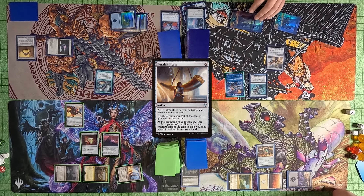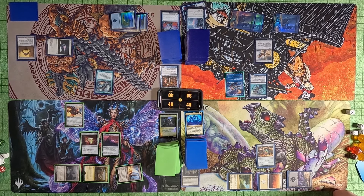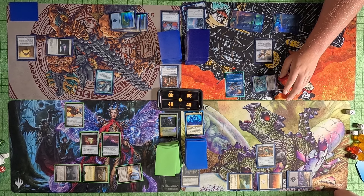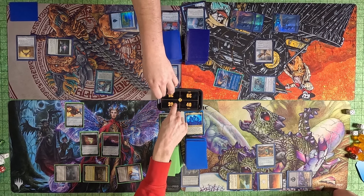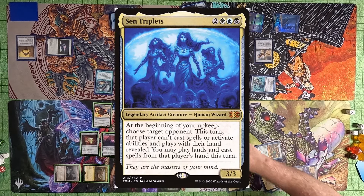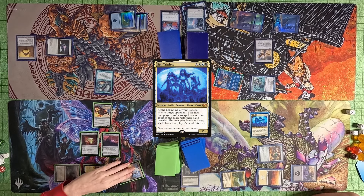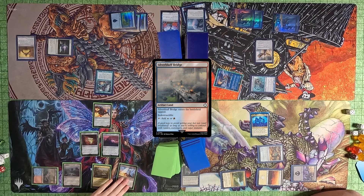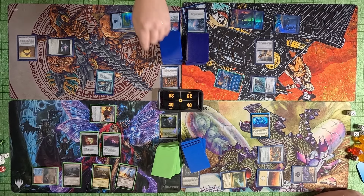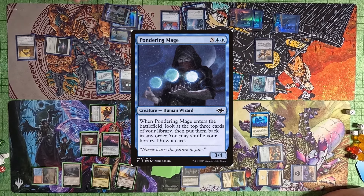He passes to me. I play a Herald's Horn naming Merfolk, then swing out — both Slavoon and Stony Brook Banneret at Tyler — and draw a card off Slavoon. I pass to Justin. Justin plays a Plains and then Sin Triplets. He passes to Toby. Toby plays a Silver Bluff Bridge, which enters tapped and is an indestructible land. He then swings with his vehicle, but he's not supposed to because he has to crew it first — we didn't read the card. He passes to Tyler.